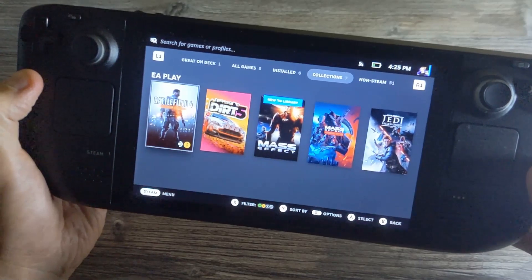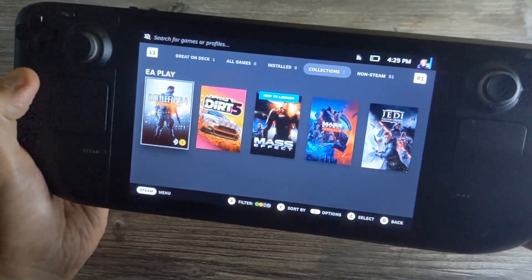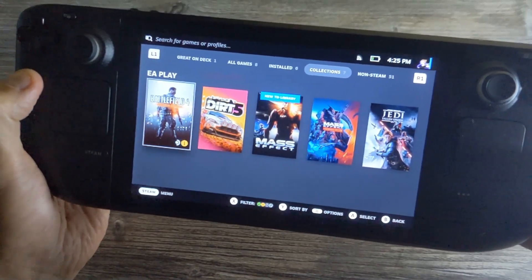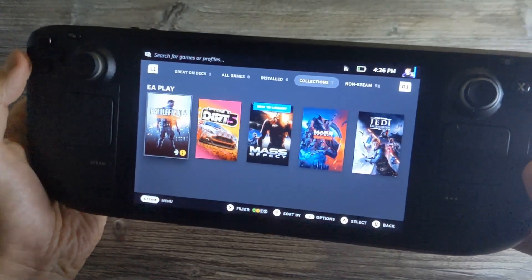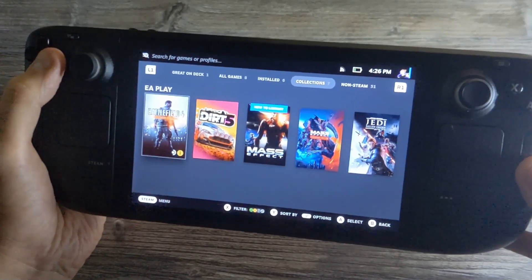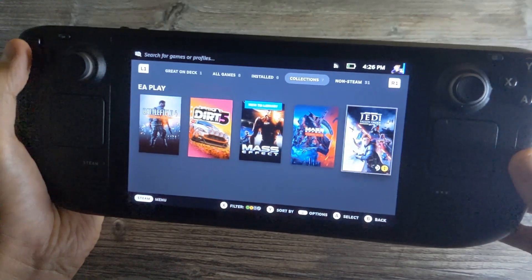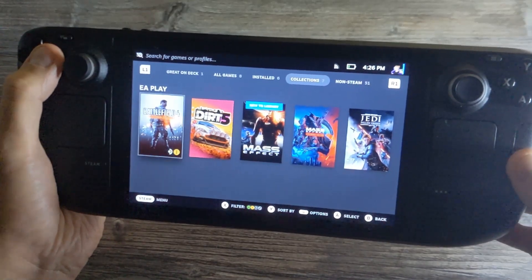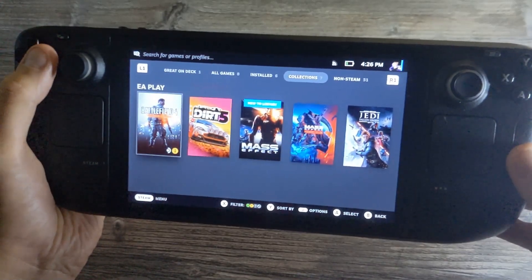I've never been a PC gamer apart from lots and lots of Football Manager, so I don't have any kind of games on Steam. EA Play was £20 for the entire year, and I thought in case you are like me and you've never played PC games, this is a great way to actually get loads of games on the Steam Deck for very little money. But a lot of them are in yellow, which is classed as playable, and you do wonder what that means. So I'll show off a little bit of footage from some of the games and maybe explain what is playable and why it's classed as playable and not verified.